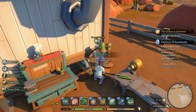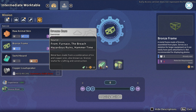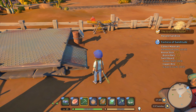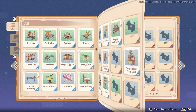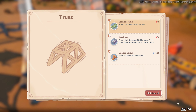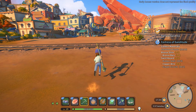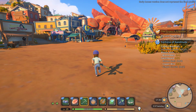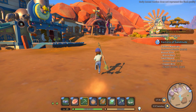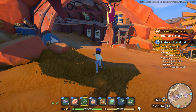I need steel bars — we can make some other stuff in the meantime. I need copper bars — I can make two of those. I need steel bars for this one. Oh come on, XC where are you? I need you. Don't hide from me. I will go check one more time and then go to the commission board and get some other commissions.